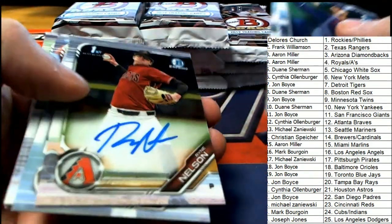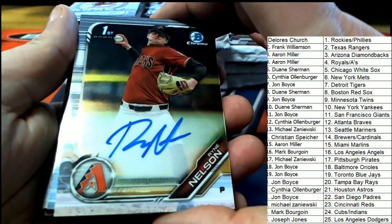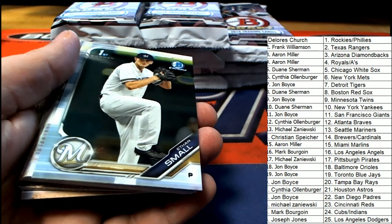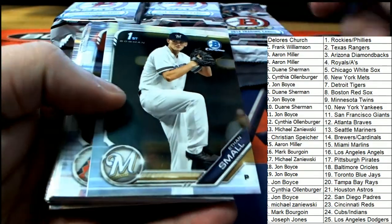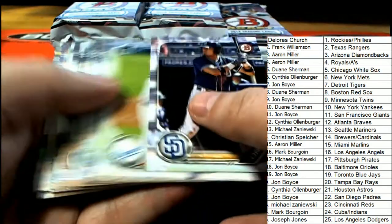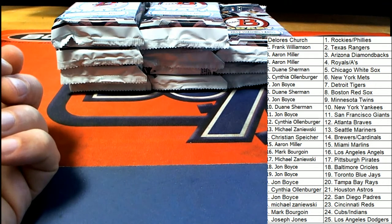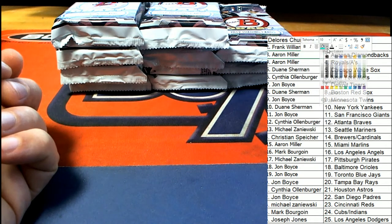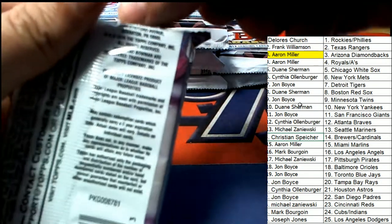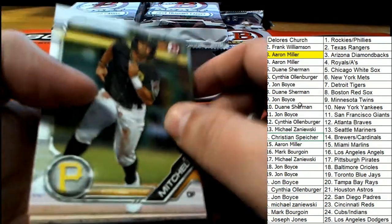Good luck everybody, can't wait to see what happens. Our first autograph is a Diamondbacks — Arizona Diamondbacks hit right there, first of three autographs. Diamondbacks owner, congratulations. With the Ryan Nelson, who has Arizona — that's Aaron M. hitting the Nelson auto, first of three.